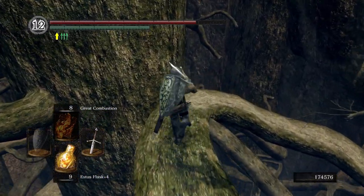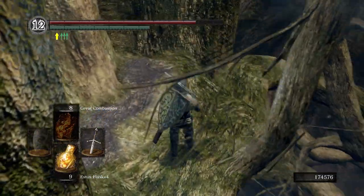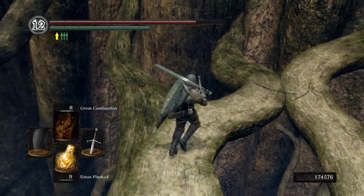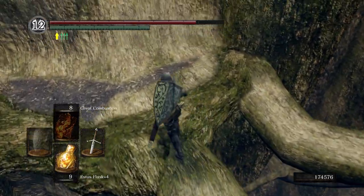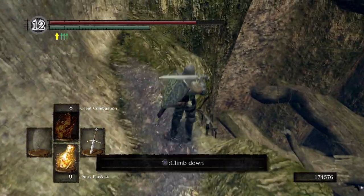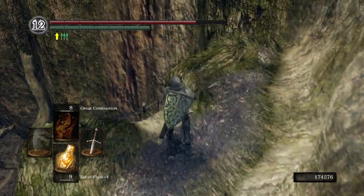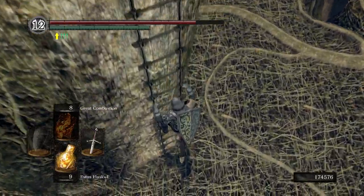We're going to take this root to the right here and go all the way down. You can see a Crystal Lizard down here — and he disappeared, he's seen us. That's one you can get, I believe, by using a bow and arrow, but don't quote me on that. You can also see an item I missed over there. If you want to navigate the Great Hollow and get those items, feel free — they're not hard to get, just kind of tedious because you can fall very easily off the roots.